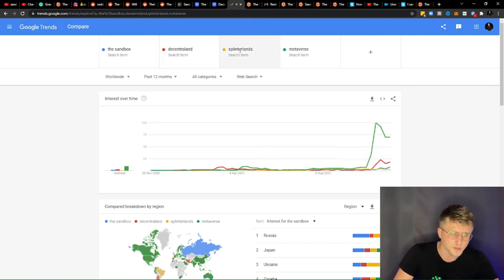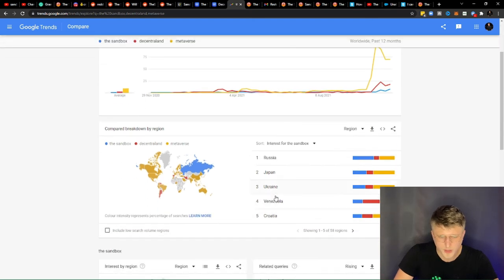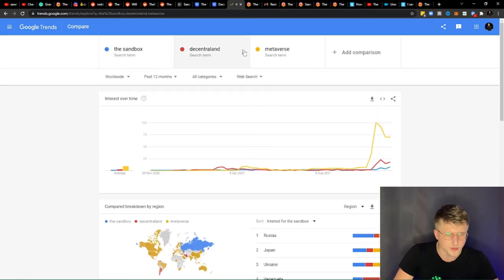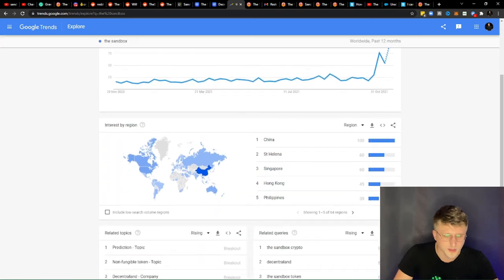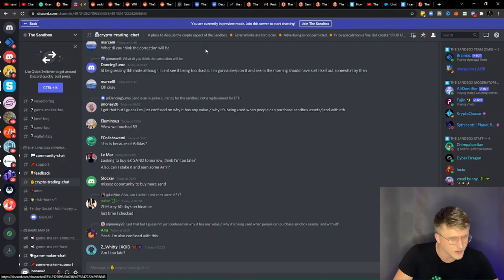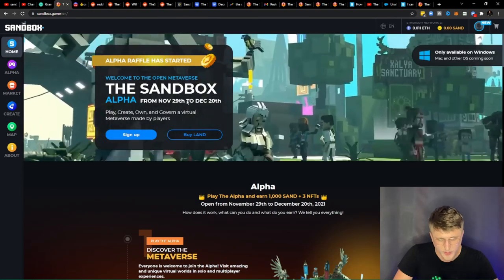Most of the searches, this is pretty interesting — let's remove Splinterlands. Most of the searches for the Sandbox are actually coming from Russia, Japan, Ukraine. And for the Metaverse, most of the traffic is also coming from China for the Sandbox, which makes perfect sense — Sandbox Crypto, Sandbox Token, etc. It's really early. These guys are still in their alpha. This is their Discord as well, and their latest launch is happening on November 29th as I mentioned.